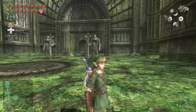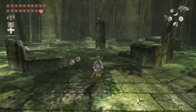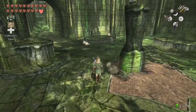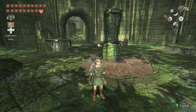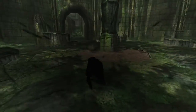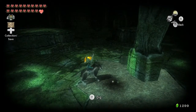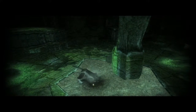First things first is getting the rest of the heart pieces, of which there are two. The first is here in the Sacred Grove — there was a place we bombed earlier where a Poe showed up. But there's also this spot that we can dig, and it's actually a hidden grove.